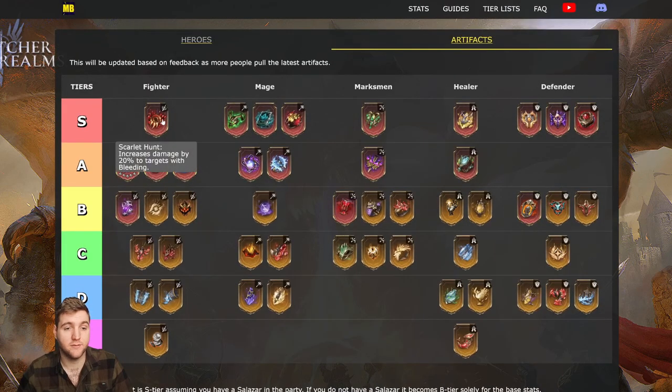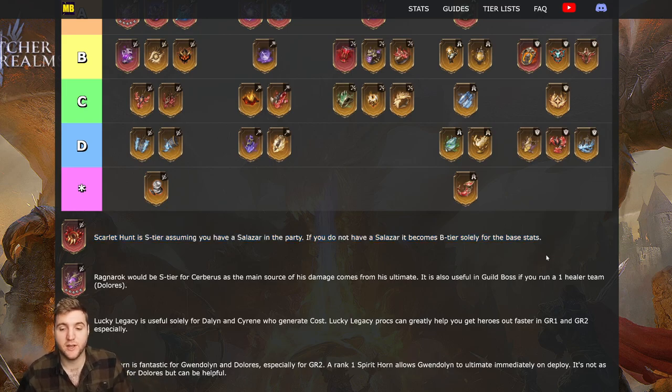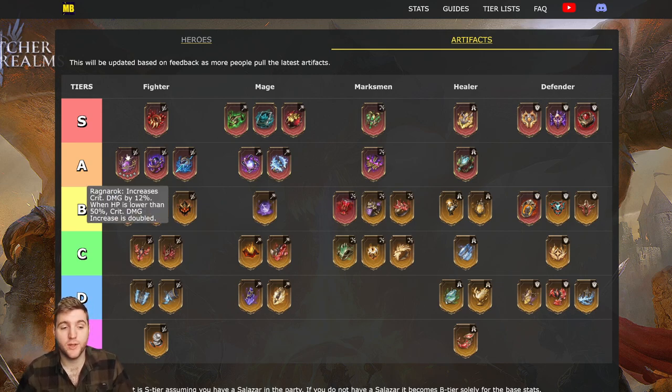At the top of the Fighter tier list we have the Scarlet Hunt. It increases damage by 20% to targets with bleeding, obviously scaling with levels. The reason it's at the top is because it's the highest damage increase — it's a straight-up damage increment, not attack, not crit damage, just a massive bonus damage. The stipulation is this is only beneficial if you have pretty much a Salazar; Komodo can work but isn't as reliable. If you don't have a Salazar it becomes B-tier.